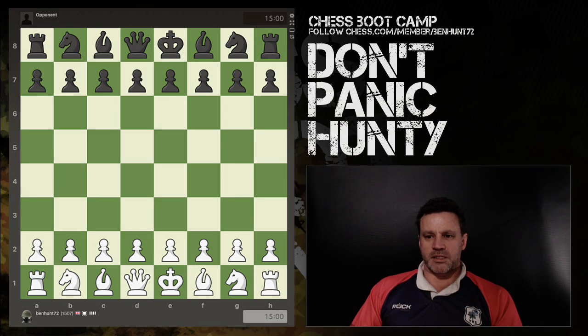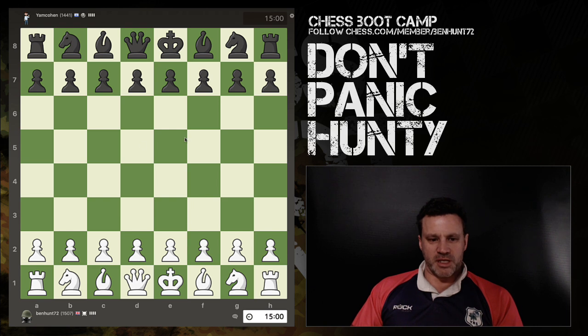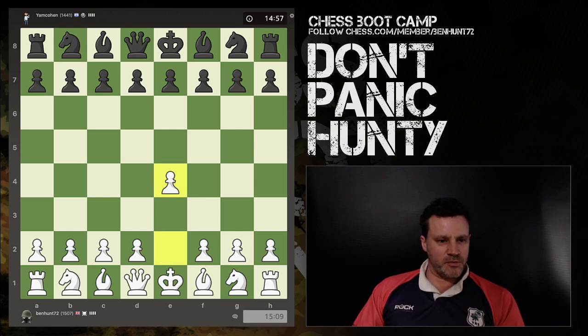Hello everybody. It's Sunday the 5th of December and I'm just going to play some chess. I'm going to play a 15 plus 10 and I have the white pieces against an opponent rated 1441, and we have a Sicilian.